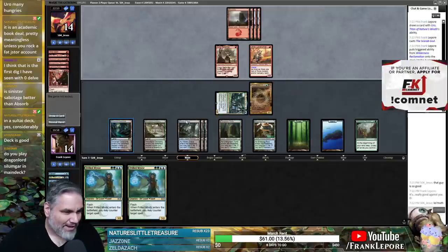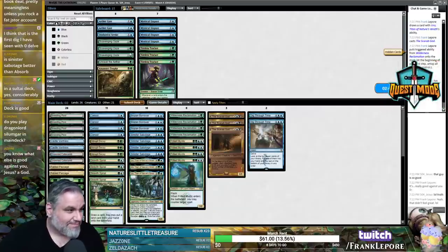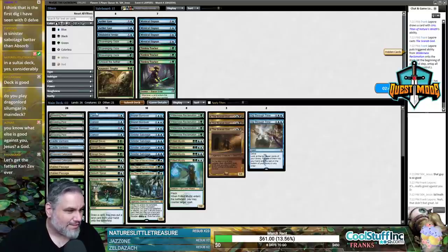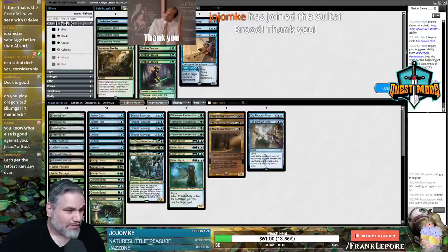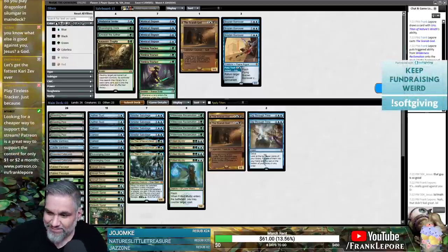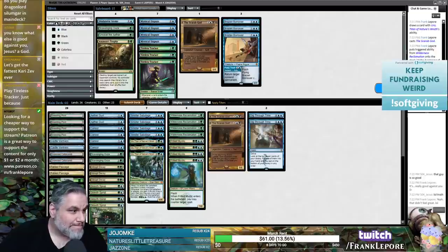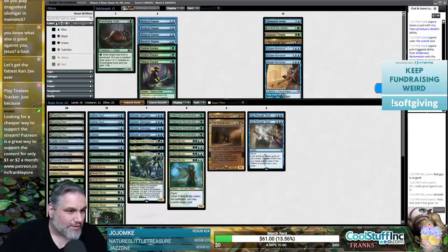No Dragonlord Silumgar in the main deck, but I like the card. Aether Gust is probably decent here. Abrupt Decay good, Uro good, Brazen Borrower probably not great. I would say Aether Gust and Scavenging Ooze are just fine. One Scarab God can go — put in another Scavenging Ooze. Play Tireless Tracker. JoJo MK, thanks for the resub — two whole years, how the time flies.